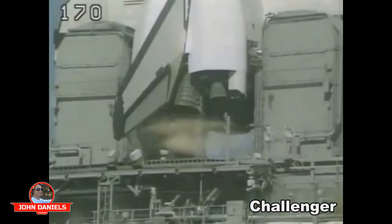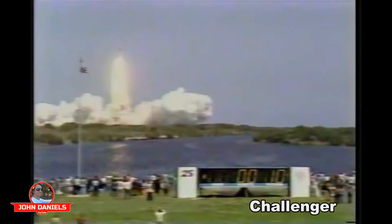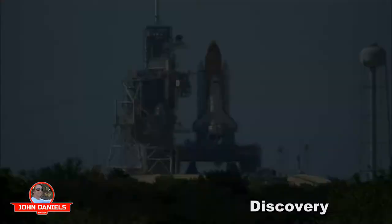10, we're go for main engine ignition, 7, 6, we have main engine ignition, 4, 3, 2, 1, 0, and liftoff — liftoff of the orbiter Challenger in the 6th flight of the space shuttle. The shuttle has cleared the tower.